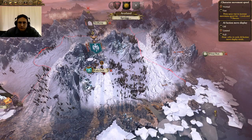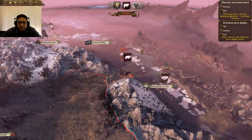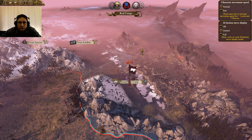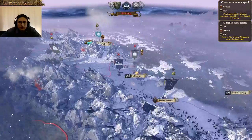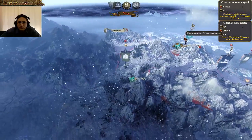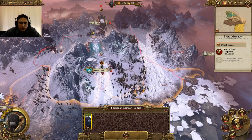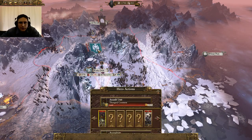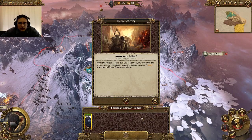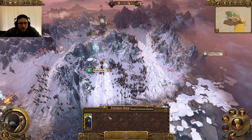We're going to end the turn and have another go at him. Ambusher discovered — so they discovered my ambusher. We're going to go ahead and attempt it a second time, going to pay the money again. Assassination failure — our sorcerer was not up to par, so we failed again.